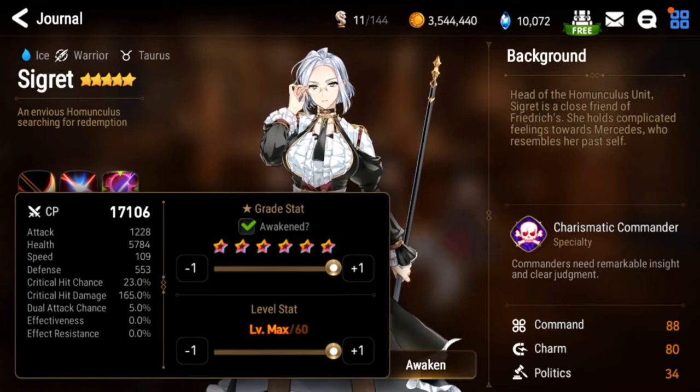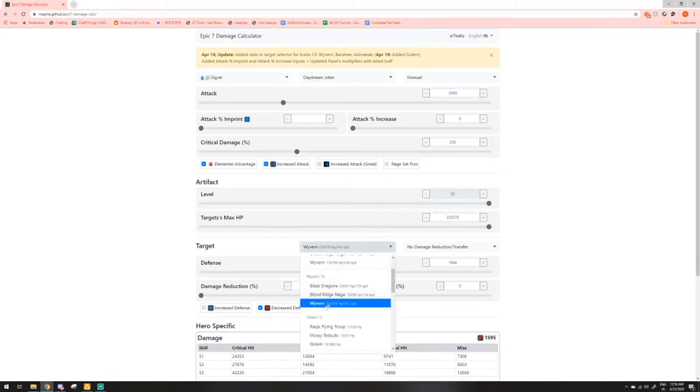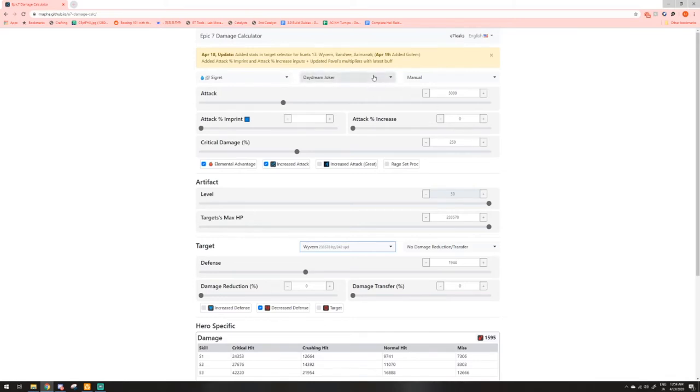So with that information, we can now go to our handy dandy damage calculator. I've filled in everything already for Wyvern 13 — the enemy is set to Wyvern 13 right here. We've entered some basic stats for Sigret, which is our unit of choice for this hunt. She's currently holding Daydream Joker at max level 30, which is not too hard to get — very reasonable in terms of acquirable stats. So 3,000 attack and 250% crit damage, very easy to get with pretty basic equipment. Because we're using Daydream Joker, I would recommend increasing crit damage over attack, as I mentioned earlier. Let's demonstrate that here.